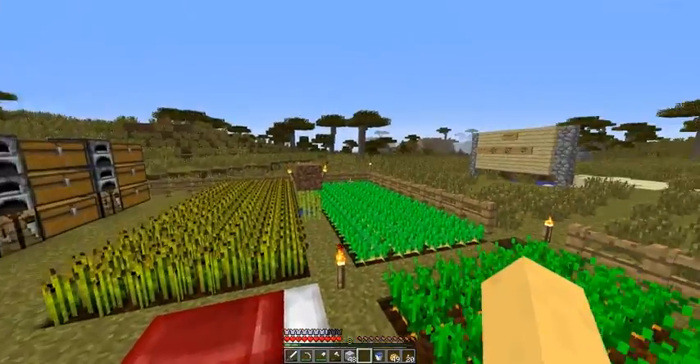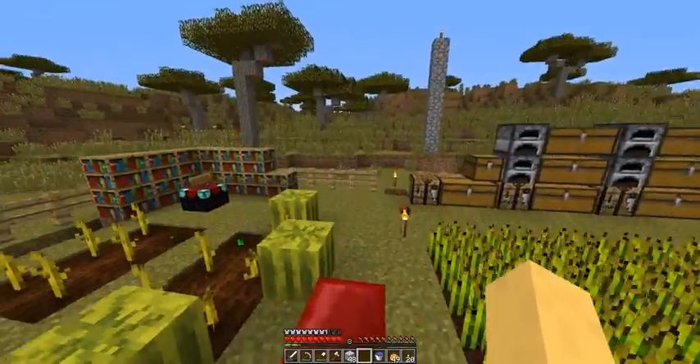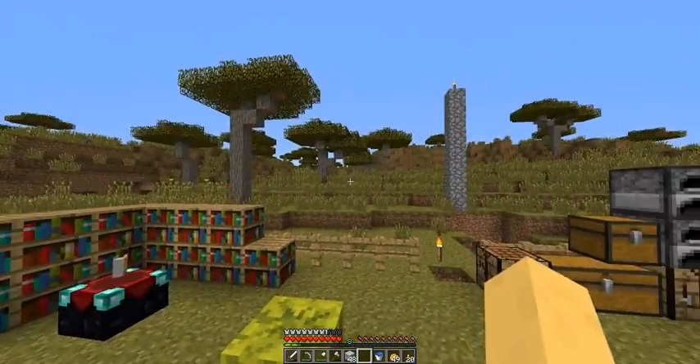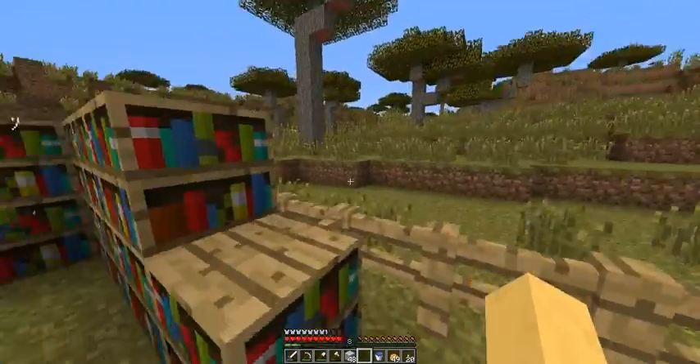So here we are in this new world. It's a large biome world, so this savannah is actually very large — it stretches out for hundreds of blocks in each direction. This is actually a pretty cool feeling. Once I explore the world some more I think I'll really enjoy this.